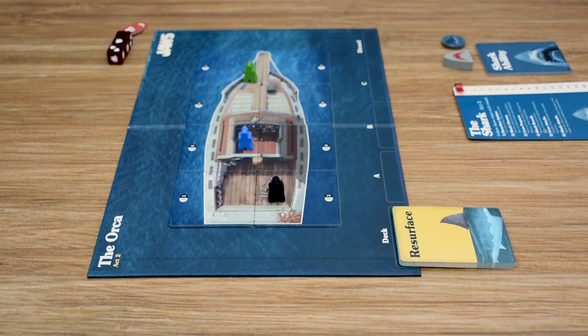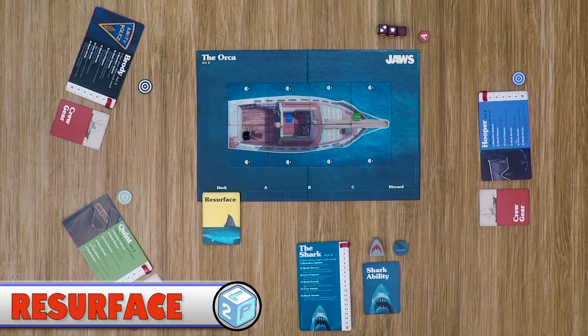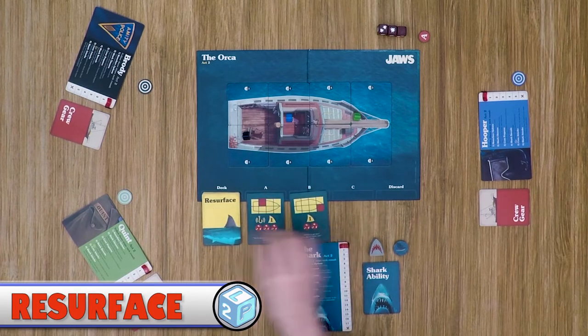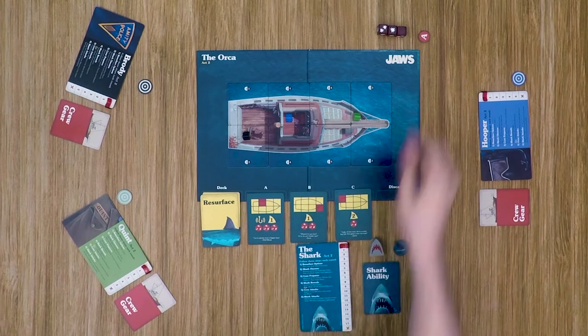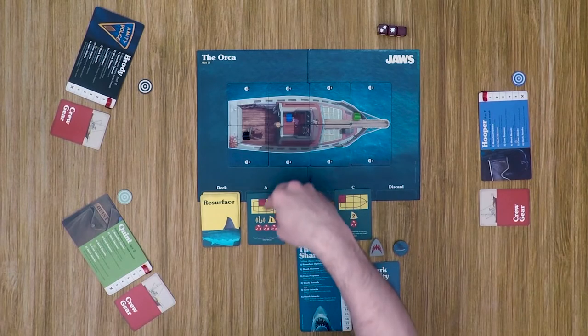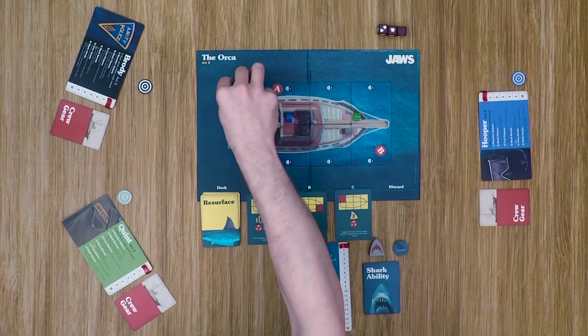Act 2 is played over an undefined number of rounds. Each round goes through six steps in order. This continues until one of the end game conditions is met: the shark wins by eliminating all three crew members or completely destroying the Orca, or the crew wins by eliminating the shark. The first step is the Resurface Option step — reveal cards from the Resurface deck and place them on the A, B, and C locations, then place each small red letter token in the corresponding water zone.